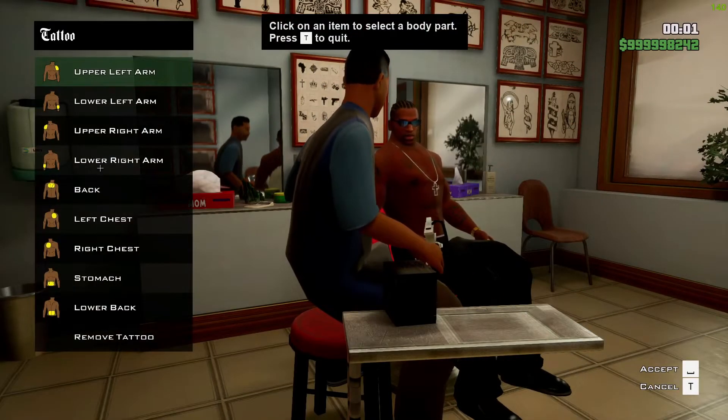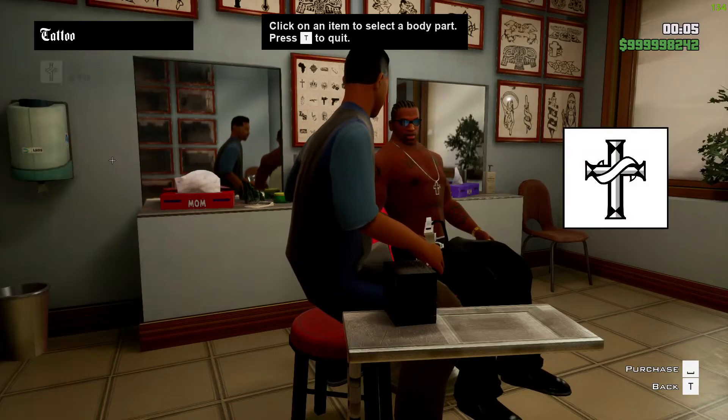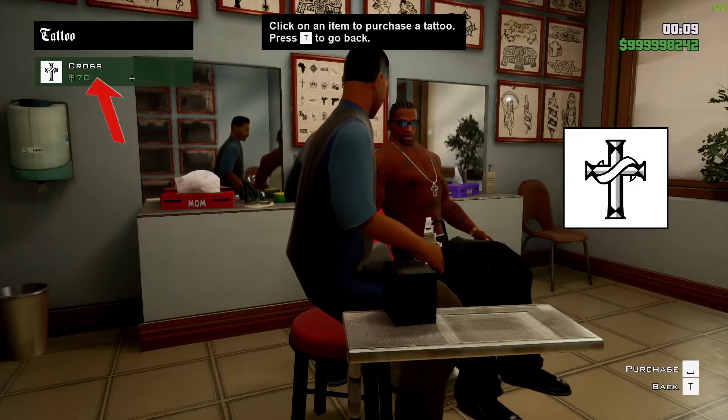Once you're inside, walk over to the red icon. It will ask you where you want to get your tattoo. Click on the body part you want, and after that it will show you the tattoos you can get — click on one to select it.